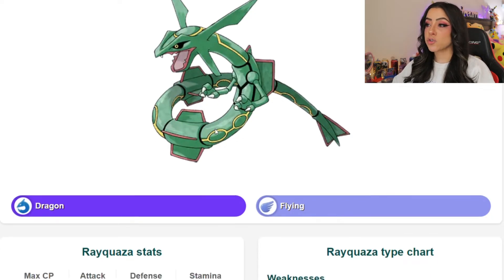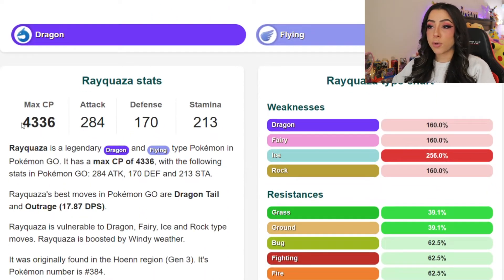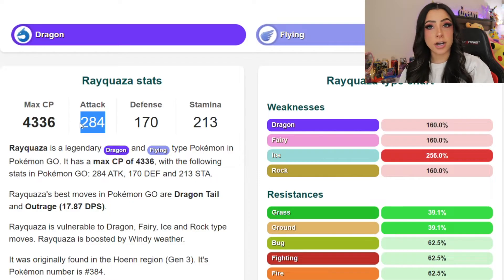Rayquaza is of course a dragon and flying type Pokemon, and it is gonna have a max combat power of 4336. Stat wise, Rayquaza does have an attack stat of 284, a defense stat of 170, and an HP stat of 213. So clearly attack is going to be its strongest stat, so it is going to be a hard hitter.